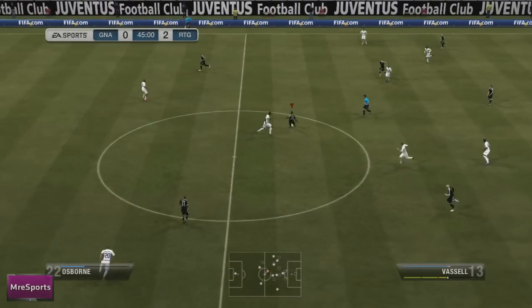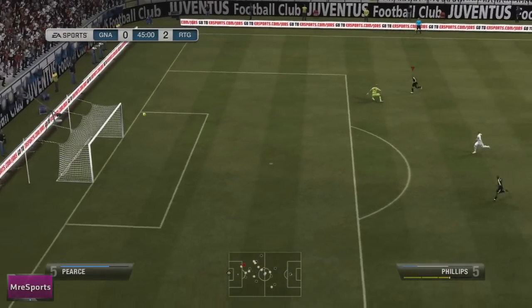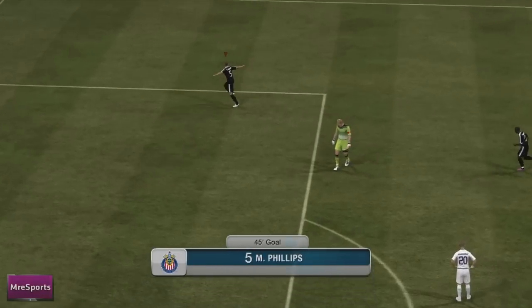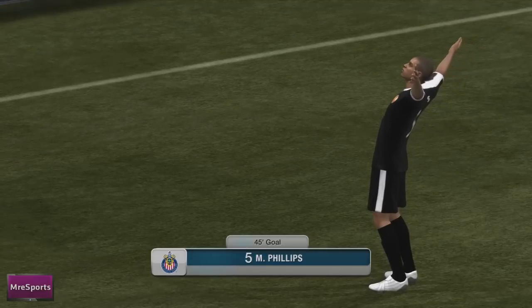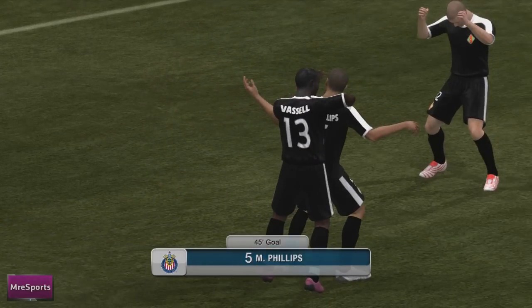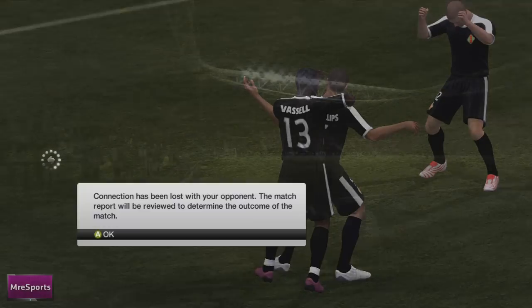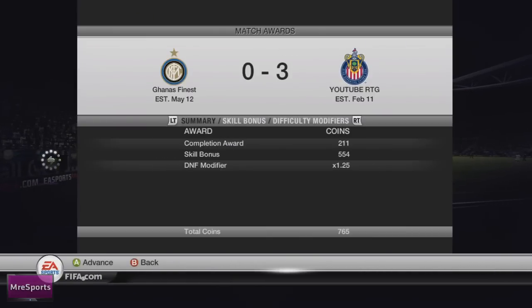Just before half time, Phillips gets a goal on his debut — the opponent brings out his keeper and I belt it into the back of the net. 3-0. The guy then rage quits after a complete domination in the first half. I was really surprised to get this win as he had Wescar and Johar — two outstanding English players. That's my third win of the episode, earning 765 coins.